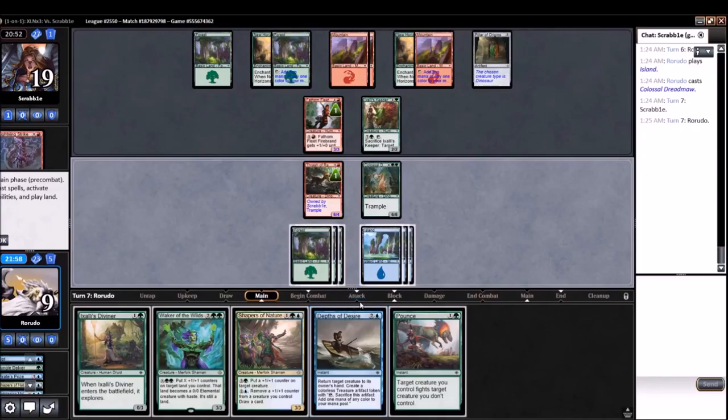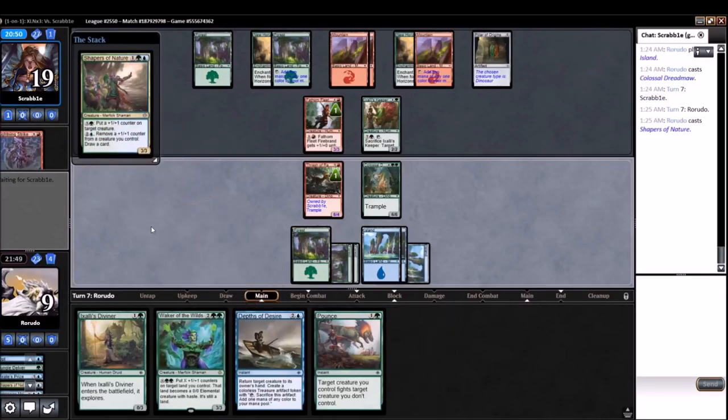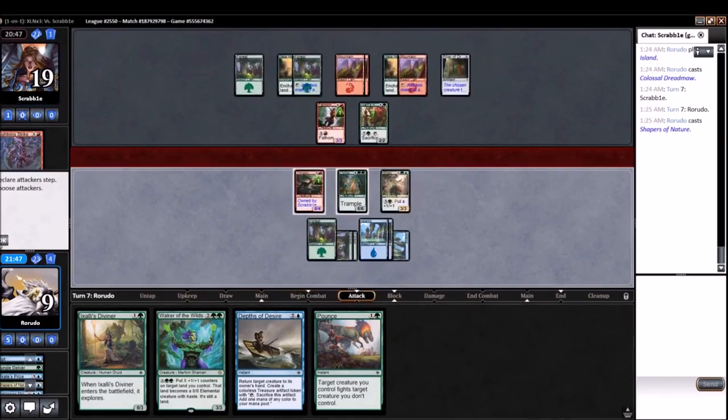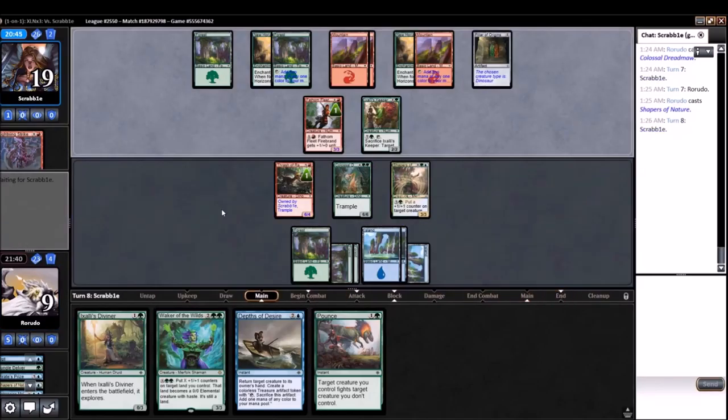Making Leave Up Depths of Desire is something I am consistently going to be looking to do. So we'll play out this guy, leave up Depths of Desire — Pounce, which we probably play, and or draw a card. If they pop the Keeper to attack, we bounce. If they do anything else, we probably just try to kill the Keeper.